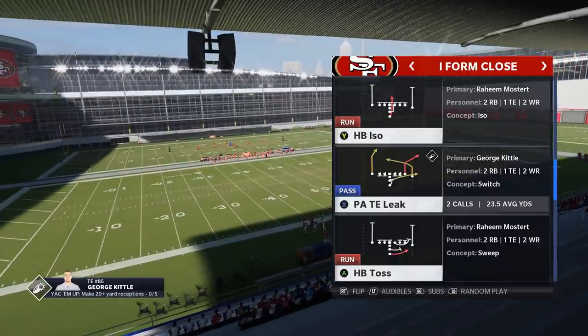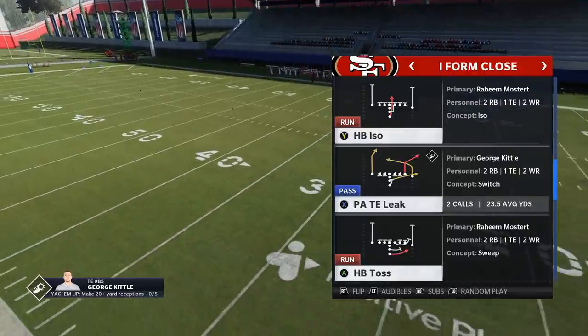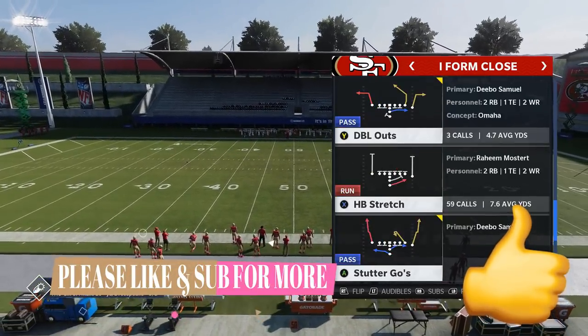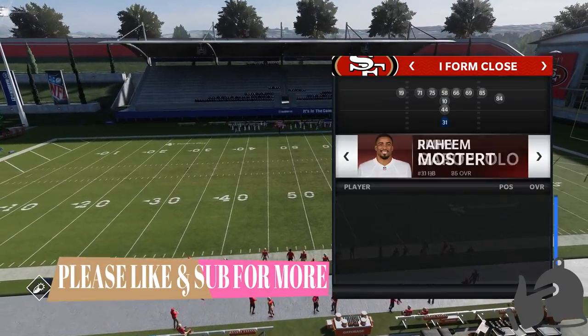In my opinion, this play right here can home run just about any zone coverage in the game. I'm going to have extra plays on my Patreon and on my Join Now Community tab, so if you want to see the full breakdown of this offense — I've probably got like eight or nine plays that I use — make sure you check that out, link in the description below. But for now, let's go and pick the PA Tight End Leak.